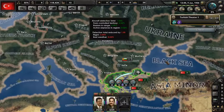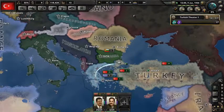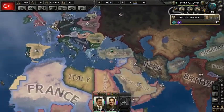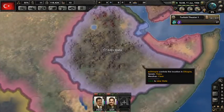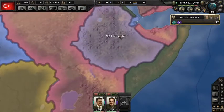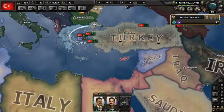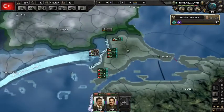I knew something was up — these guys are Mexican, not Turkish. I wonder if Ethiopia ever wins this. I don't think so. I guess that's a subject for another video — I'm gonna try and play as Ethiopia. That'll be a mission. I think it's pretty much impossible without cheats.